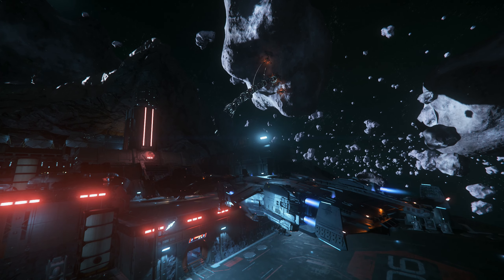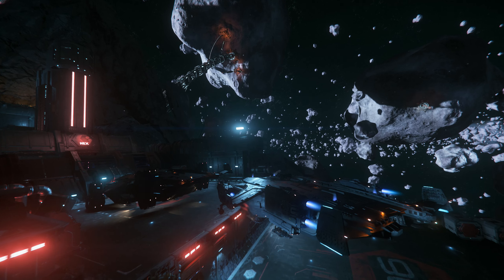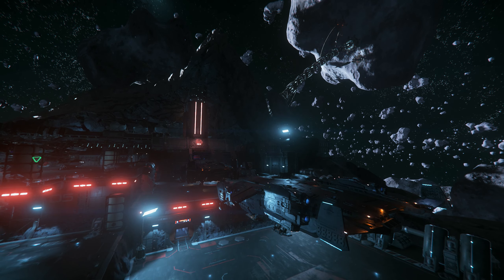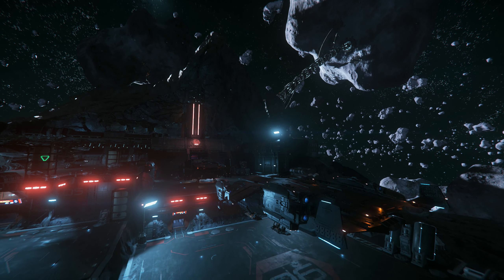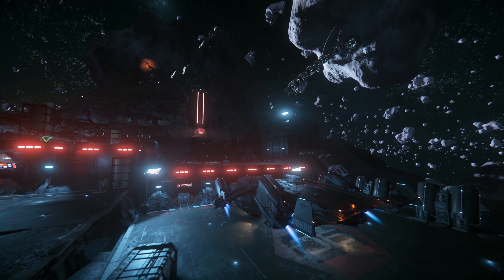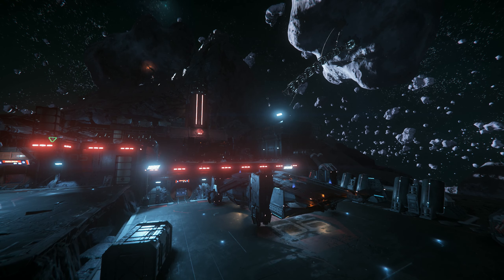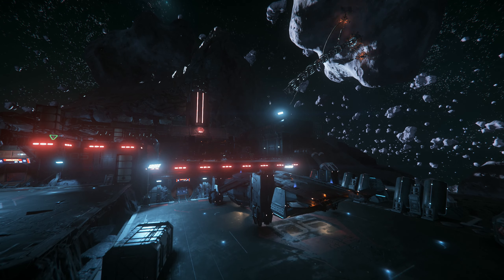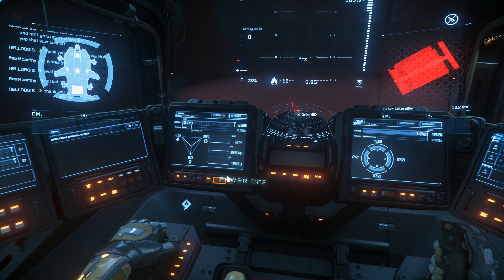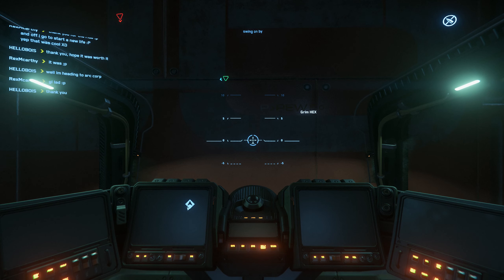Hover mode seems to work okay when you're on planets, but above a landing pad it often causes problems. I just managed to stop myself from ramming into the pad next door and the ship sitting on it. There are certainly still issues with hover mode — I've seen lots of reports of this — but I did at least manage to get down without ramming the front of my ship into the pad.